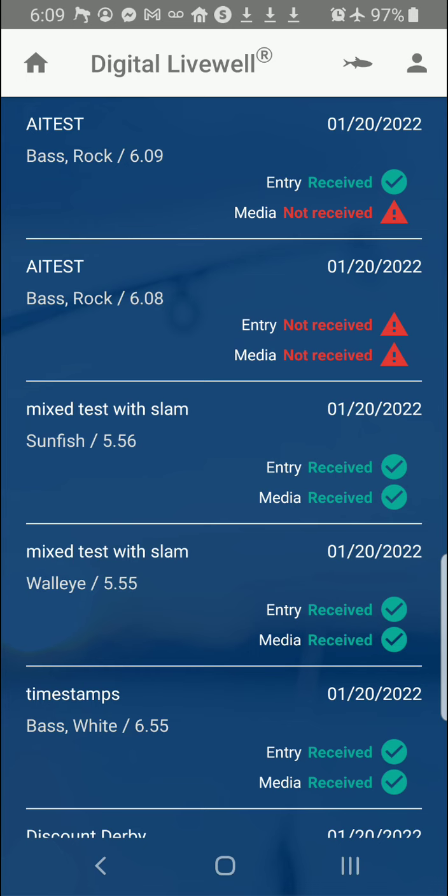The more photos you take, the longer it's going to take to send them in. Your network speed matters a lot — it's not your download speed, and it doesn't matter if you're on Wi-Fi. What matters is your upload speed and how many photos and videos you're trying to send. It can take a considerable amount of time. Go to your digital live well, just wait, and let these photos go through — they will go through.